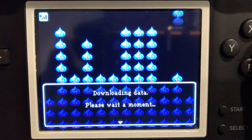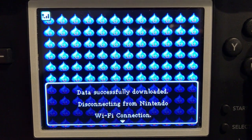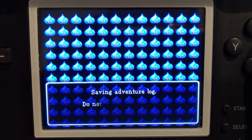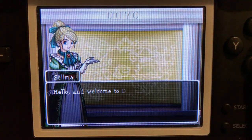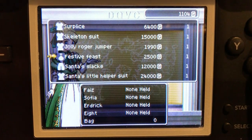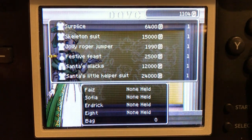It's working — look at that! It's successfully downloaded. The DQVC works in 2020 — ten years after Dragon Quest 9 came out — and it worked! The Venture Log saved successfully. There it is, the DQVC shop. There's some new stuff here too, like a Skeleton Jolly Roger and a Santa Claus outfit you can wear. It's all there.